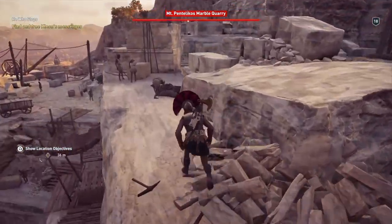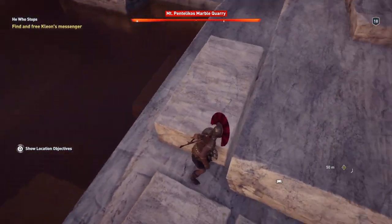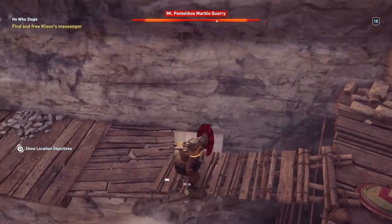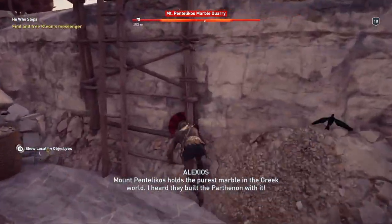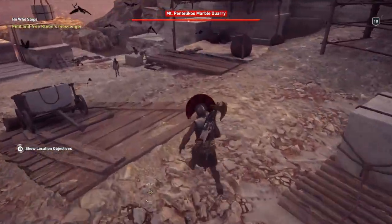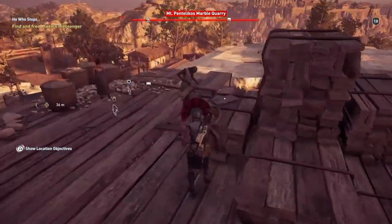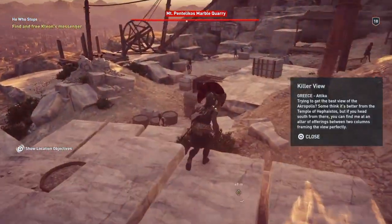Climb up here, have a look around — I have to deal with remaining guys. Some of them may fight you but I don't think I need to do that right now, so I'm going to jump down. Mount Pentelikos holds the purest marble in the Greek world — I heard they built the Parthenon with it. Still looking for items, not found anything yet. There's an ostraca, so we've got that — we'll resolve the striker another time.